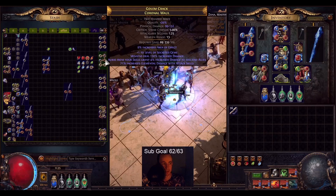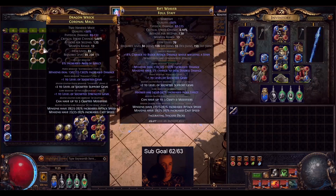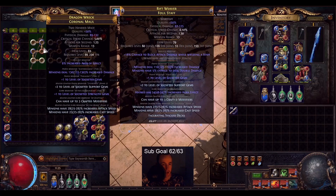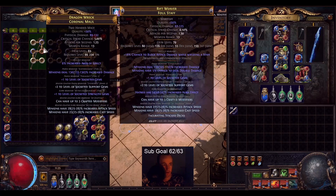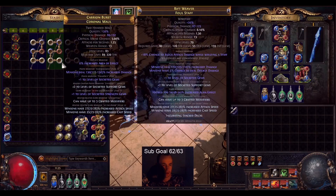That's the secret, that's the tip. Repeat this until you get the plus one, so you have your Strength, increased damage, and plus one. Now you have your perfect base, you multi-mod, and then it's ready to be double corrupted. Pogchamp.